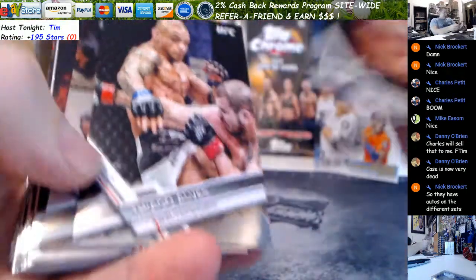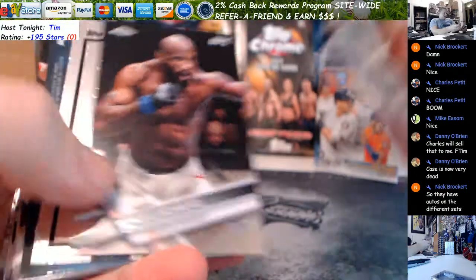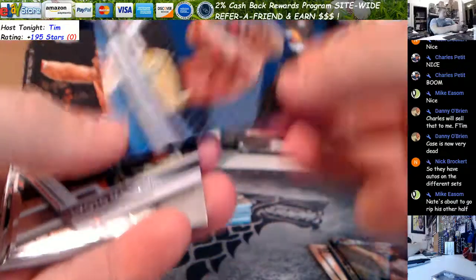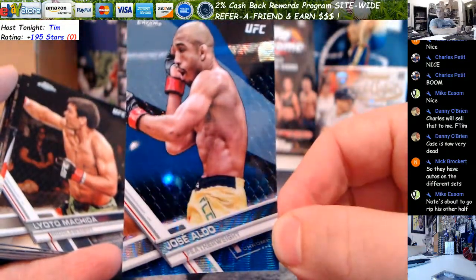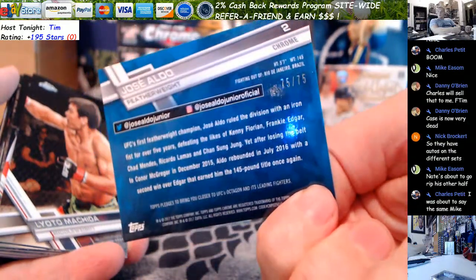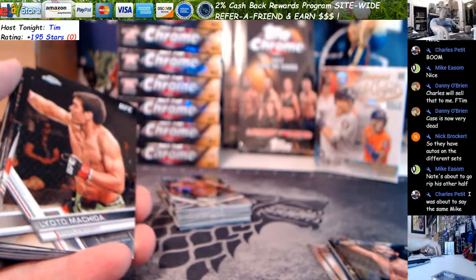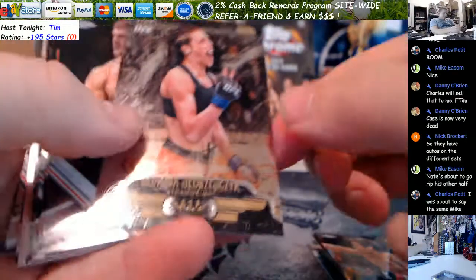Alright. Hendricks. Elves. Valentina Shevchenko. Habib. Michelle Watterson. Jose Aldo is the blue wave out of 75. 75 out of 75. Nate needs to go rip his other half — I can't believe he's holding out, man. That's so badass.